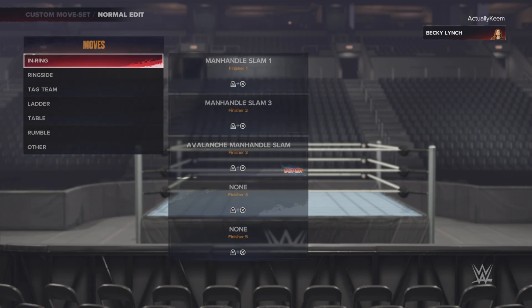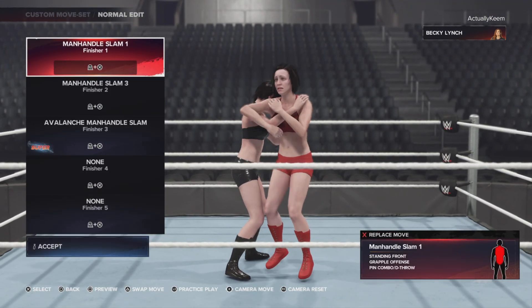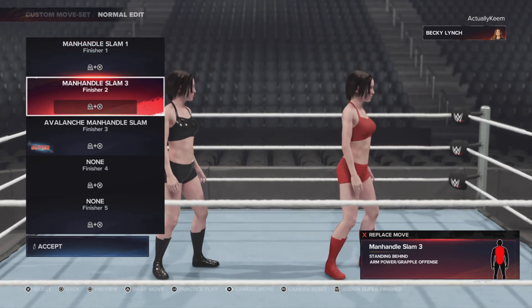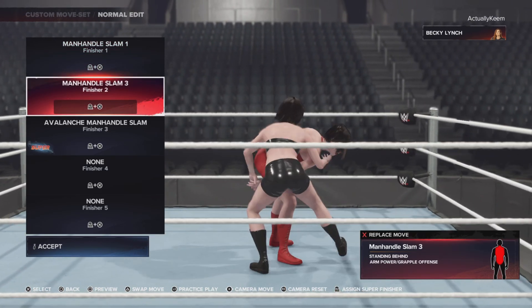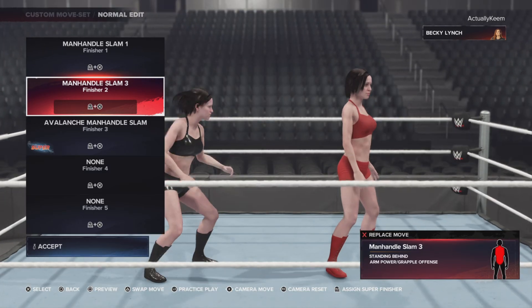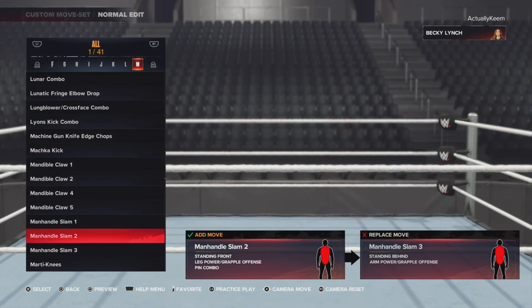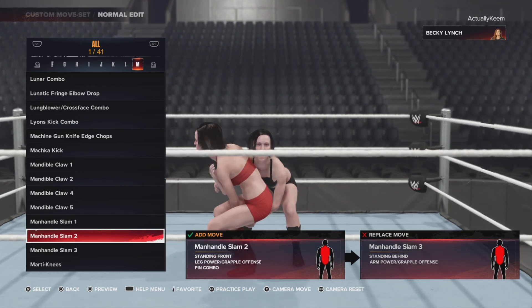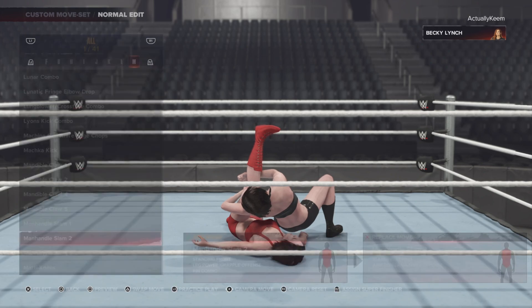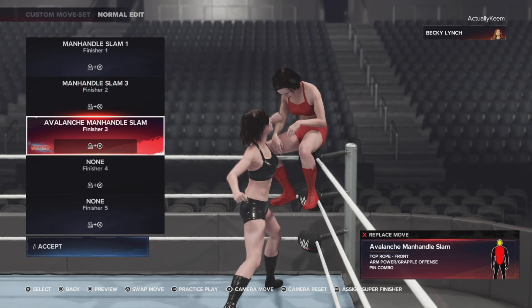Going straight into the finishers now. Inside the ring, you have the Manhandle Slam 1 with the Pin Combo. And then you have the Manhandle Slam 3 from behind — that one doesn't have a Pin. This is how Manhandle Slam 2 looks like; that one does have a Pin Combo as well, so probably she doesn't have that one on her.